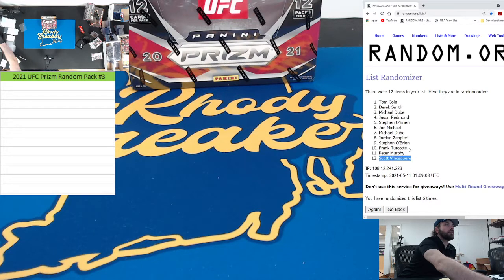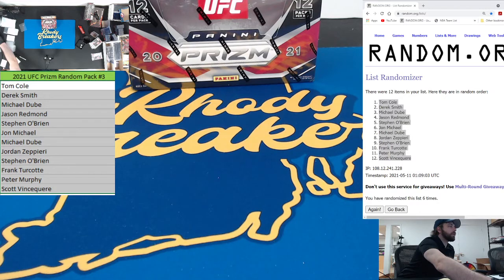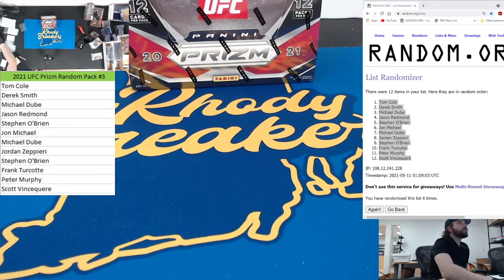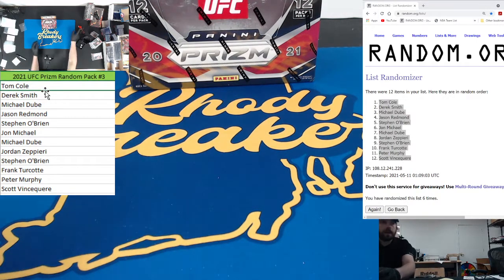Six times — Tom Cole gets the first pack, Scott way down there gets the last pack. I'll shuffle them first on the table, put them in two piles, and open them in that order. Smitty, Doobie — I'll try to change the color each time, or I'll just click on whose pack it is, that's even easier.